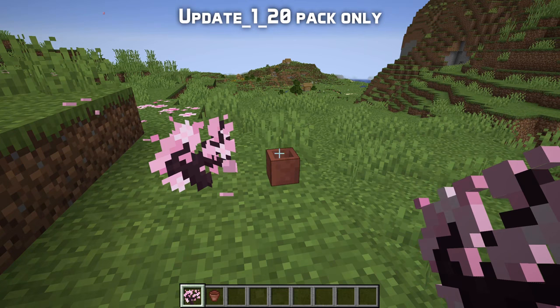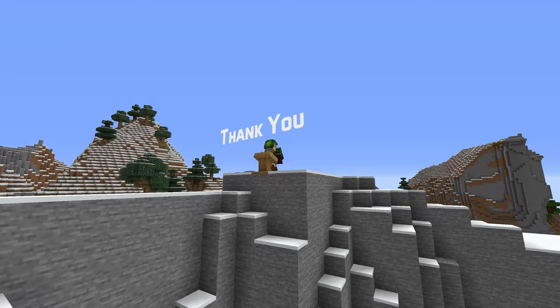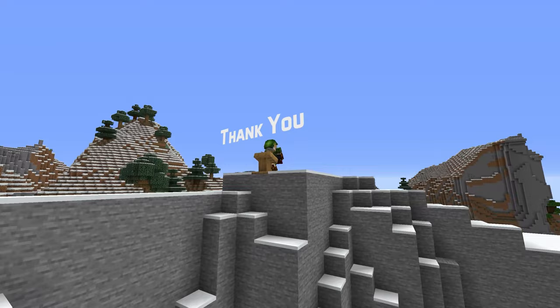Cherry saplings are planted and grown like most other saplings and can also be placed in flower pots. And that is the end of the new things in the Update 1.20 Experimental Pack and for Minecraft 1.19.4. Thank you very much for watching, my name is slicedlime and I'll see you next time!